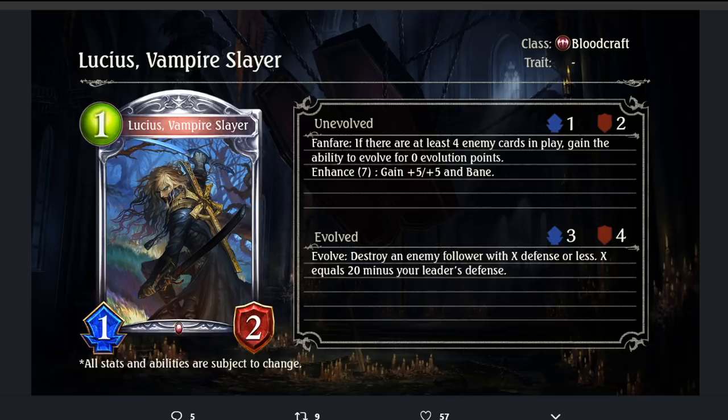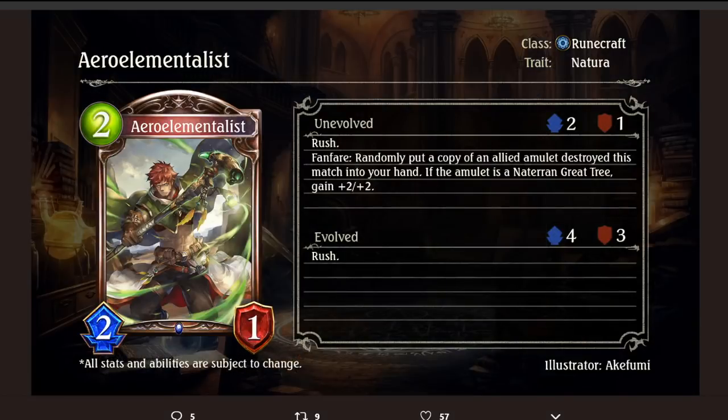Lucius Vampire Slayer — 1 playpoint 1/2. If there are at least 4 enemy cards in play, gain the ability to evolve for 0 evolution points. Enhance 7: gain +5/+5 and Bane. Evolve: destroy an enemy follower with X defense or less, where X equals 20 minus your leader's defense. Solid card — just a 1-playpoint well-statted thing with an additional effect that can two-for-one on evolve and evolve for free. Really solid. I don't think the Enhance 7 is really worth it, but the fanfare for that cheap plus the evolve two-for-one — yeah, solid card. I can't really picture what kind of deck Bloodcraft is piecing together right now.